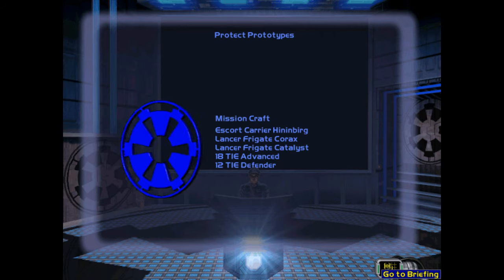With the TIE Advanced starfighter now in full production for frontline service and having already seen action against enemy forces, Admiral Zarin's team have begun focusing on designing a radically new TIE design that will eclipse even the TIE Advanced in its abilities. 12 prototypes of this newest design, designated the TIE Defender, will be taken to the Emperor on Coruscant for his personal evaluation. Your task will be to patrol the area around Zarin's main R&D facility while the prototypes are loaded onto the escort carrier Hindenburg. Though the facility is heavily armed, we can never be too careful.